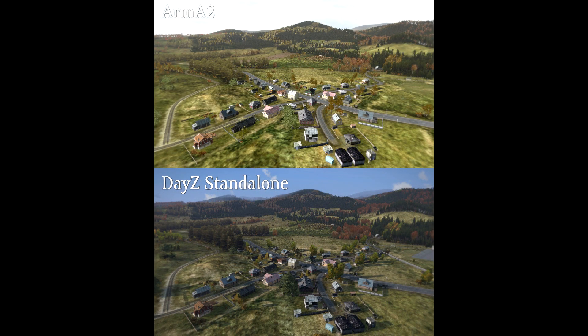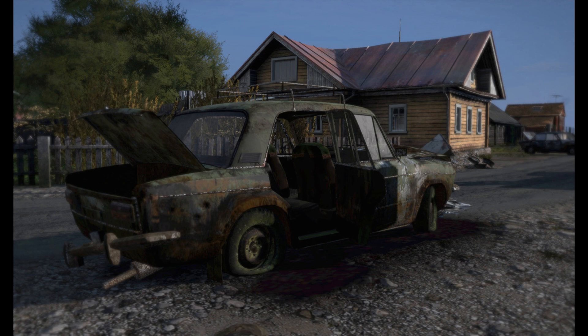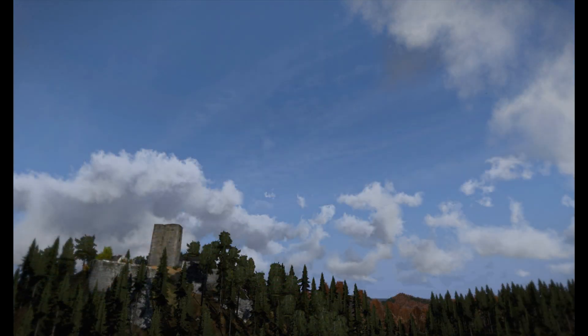On top of that, they've also updated a lot of the textures, made them higher resolution, and made it look more post-apocalyptic. This applies to materials in both interior areas, buildings, the environment, and vegetation. They've also added a new volumetric cloud system, and essentially in a lot of ways they've kind of developed a new engine.